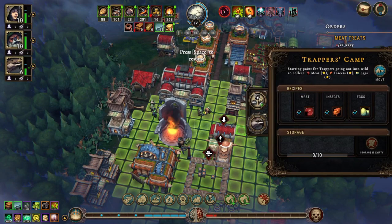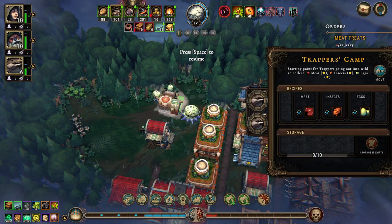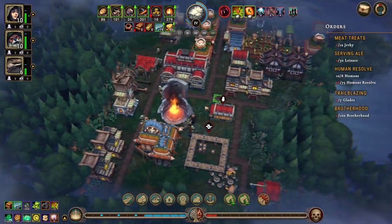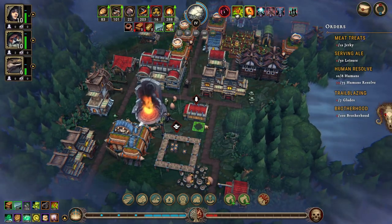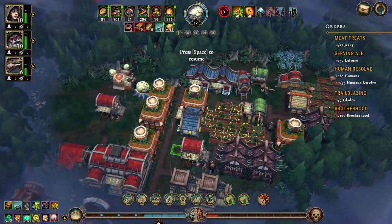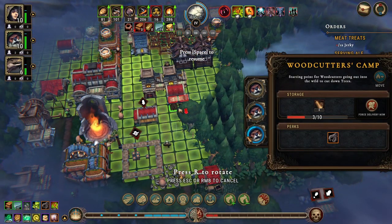Trapper's camp - we need a couple of you guys, lizard buddies. I suppose we'll face you that way. So that'll get some food going - not complex food unfortunately, but food. Let's see our builders - I'm gonna move you down here.